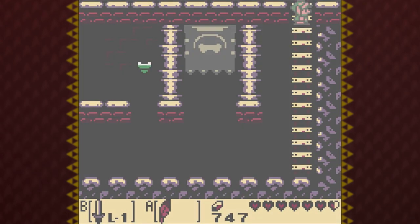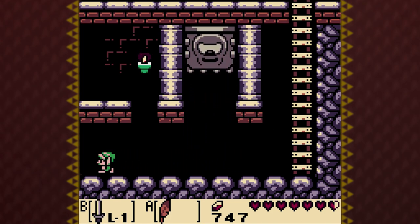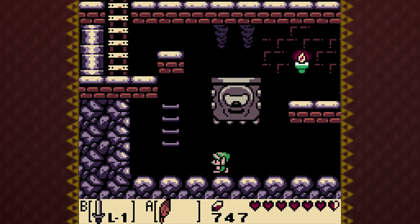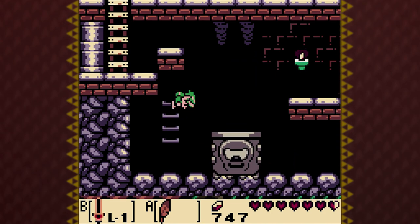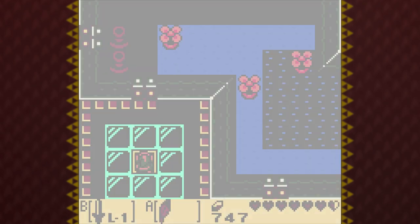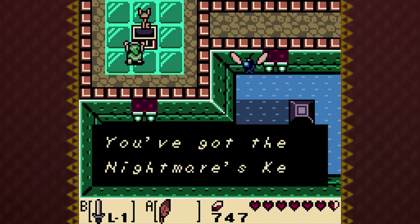Let me go down through here. There's another thwomp — just kinda juke it and then go under it, not that hard to deal with. Go through here and up. And finally, the nightmare key. Perfect.